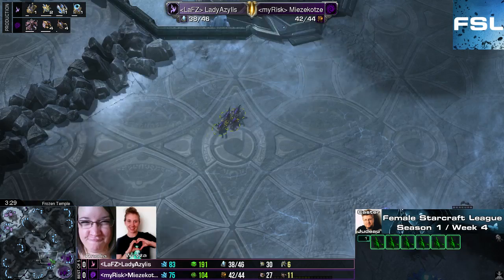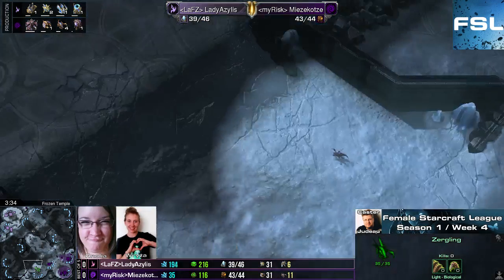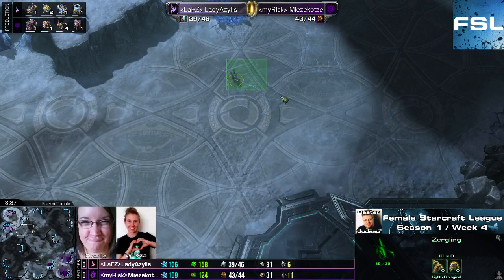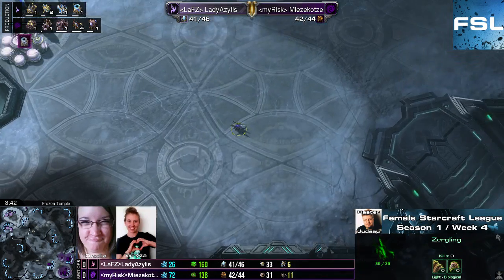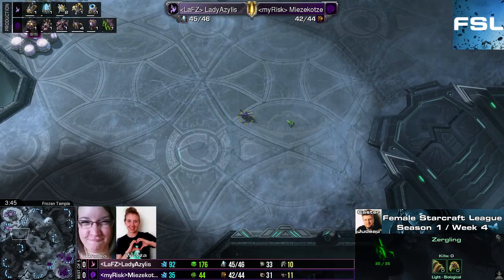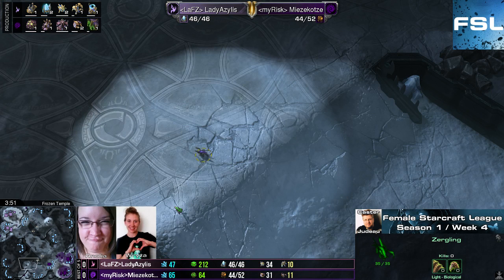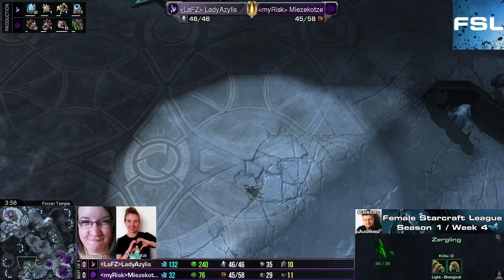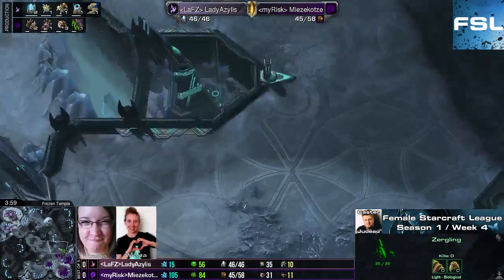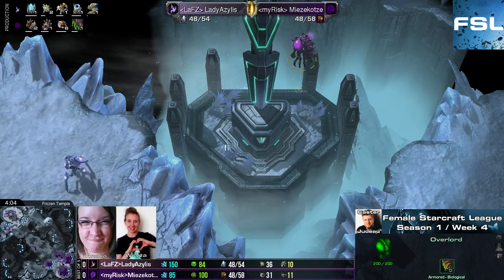I think Mitsukotze is just trying to get more map vision with these lings, spreading them out across the map — scouting maybe even for proxy positions, getting vision of the third base, getting vision of the ground pathway towards her own base. I actually totally love this scouting by Mitsukotze with her first lings. She did really well by spreading these lings over there.